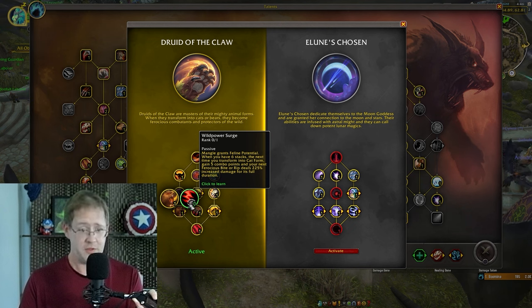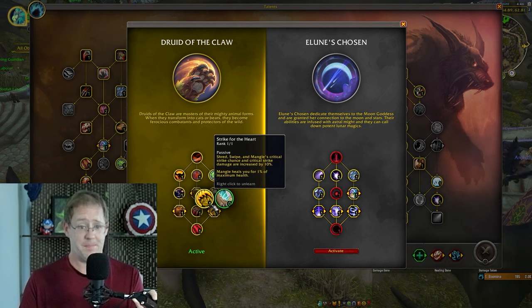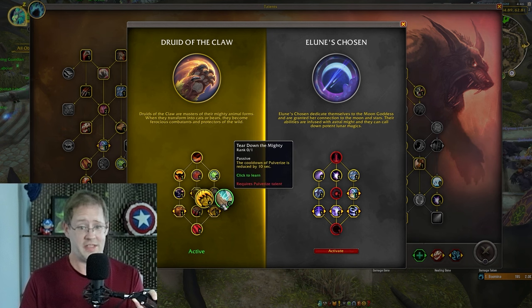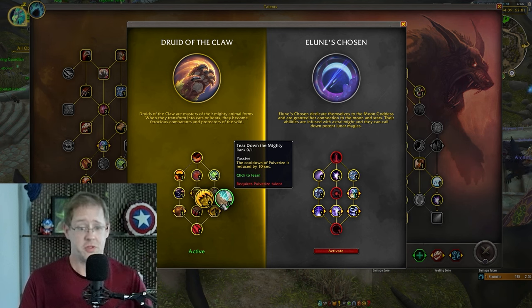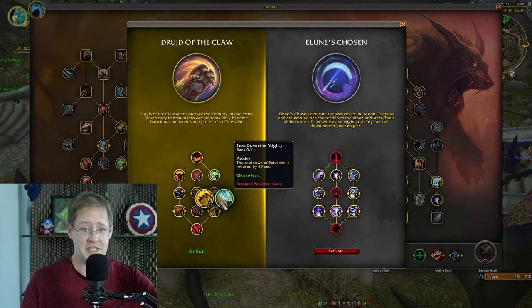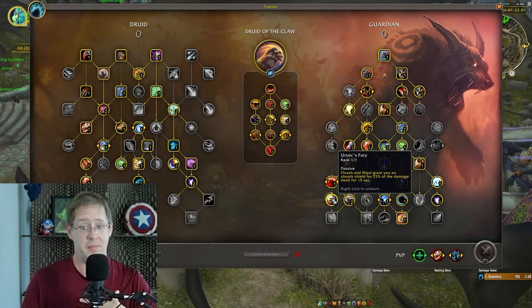Then you have Strike for the Heart and Tear Down the Mighty. The Pulverize cooldown reduction is probably enough for it to be up for every Annihilate, which is super cool because Pulverize is a 35% damage reduction to the bear from the thing you cast it on.